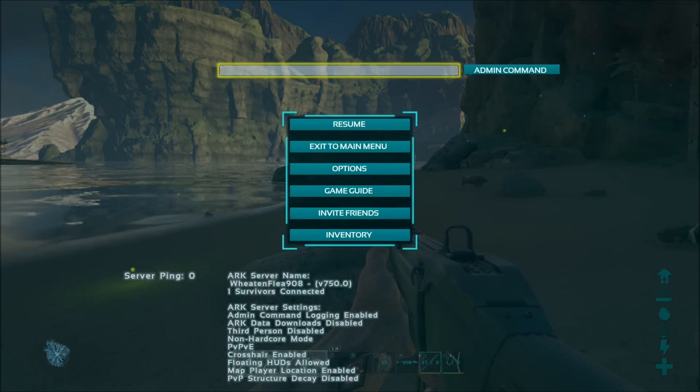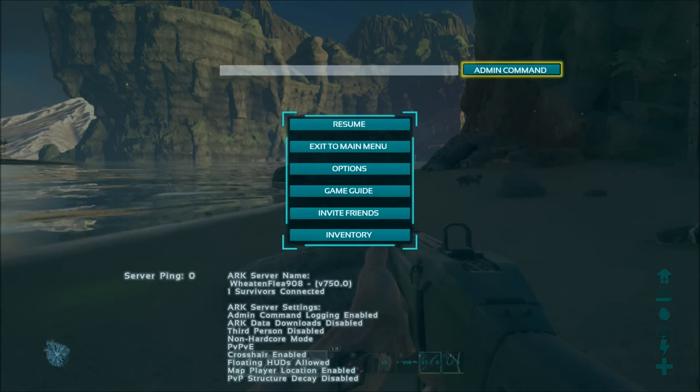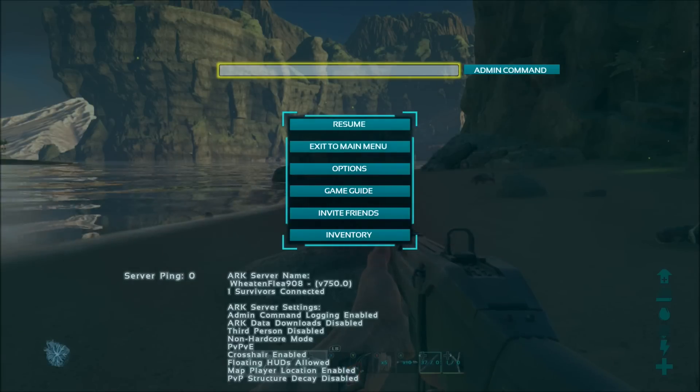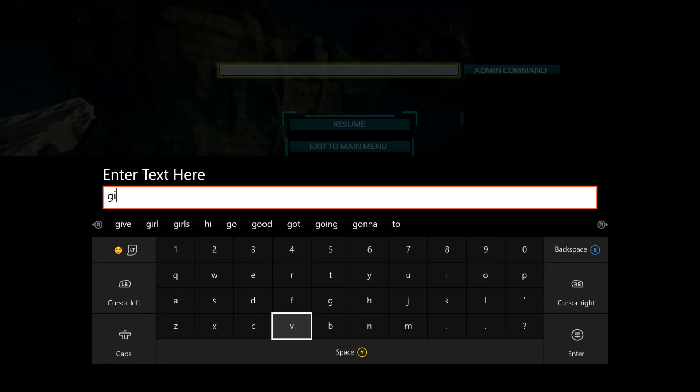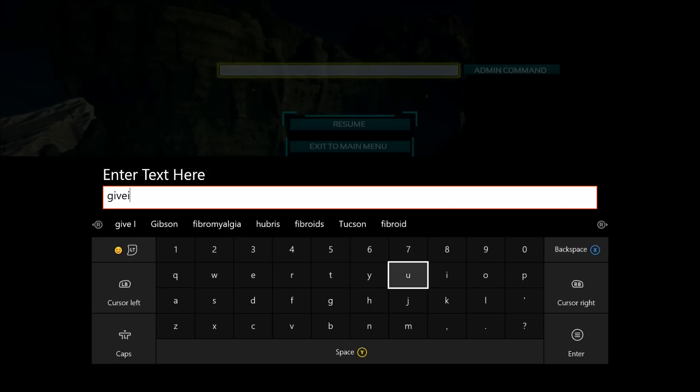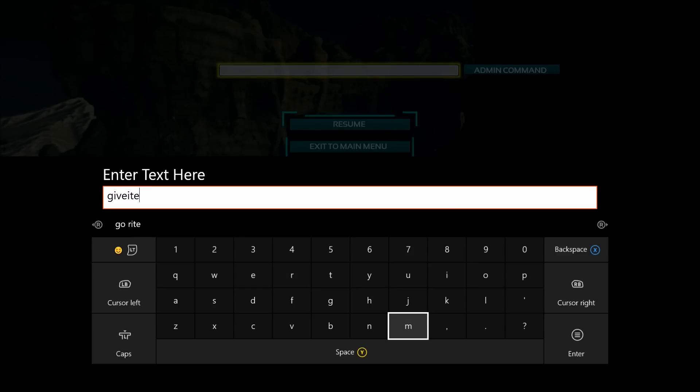Since you're an admin, press the start button on your controller and you will see a bar up here that says 'Admin Command' to the right. Go to that bar and type in 'give item num' — and 'num' is short for number. I'd recommend having a computer nearby for the next step.